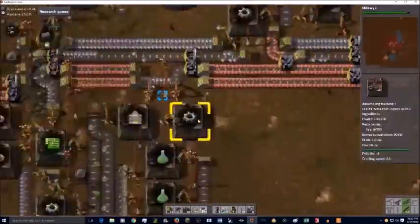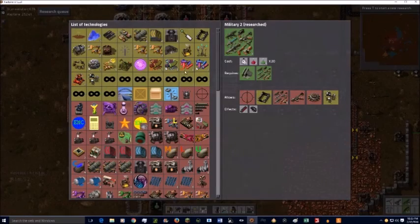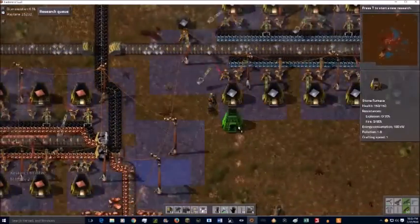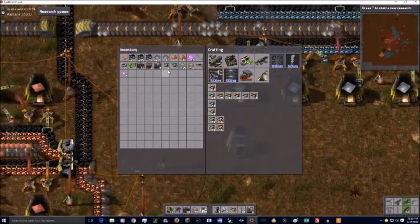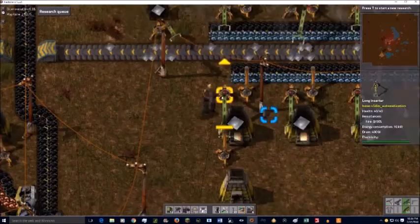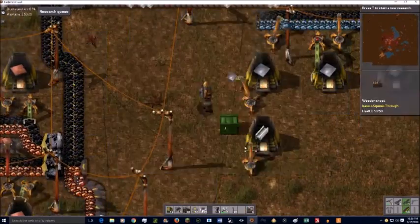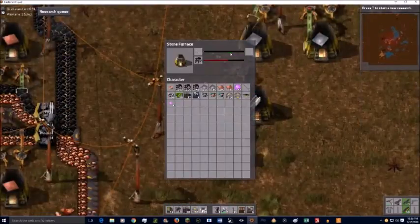I decide that's not something I want to mess around with, so I dispatch them. I believe it's actually while I'm building the steel setup that we get another attack. I don't think I notice it, but I do notice the aftermath because it leaves behind quite a few bodies.